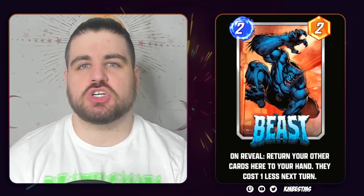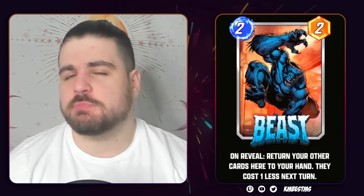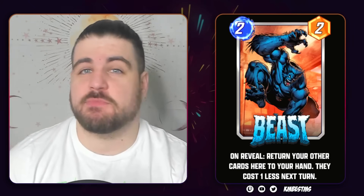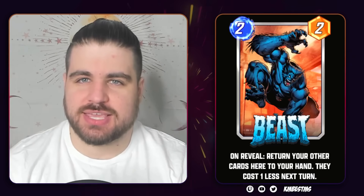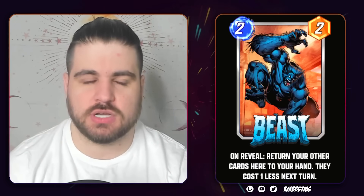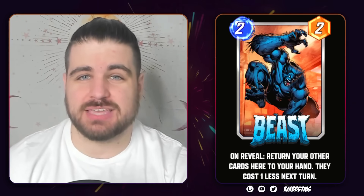One thing this might do is push Beast bounce decks towards more of a Black Swan kind of list. Now that Beast is no longer doing all of this stuff that Black Swan does for free, I think Black Swan makes a lot more sense as a bounce card. Something along the lines of Beasting and then turn 4 and turn 5 being Falcon into Black Swan will enable you to get the same feeling as those old bounce decks with Beast. However, I do think this is going to be a significant nerf to bounce no matter how you slice it. We are going to get worse. And while the card is getting a little bit more playable at 2-cost, that is a big, big drop-off.